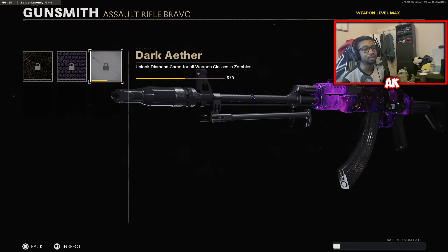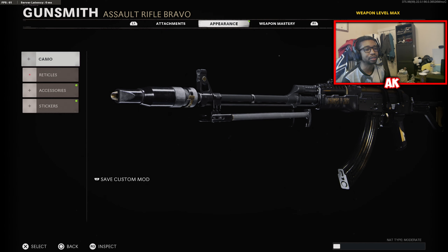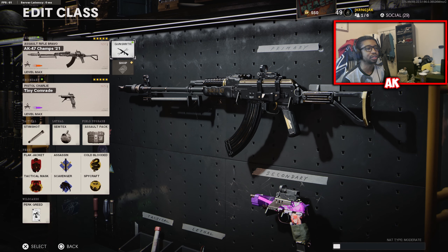So all the Master Recon camos on the AK-47 look absolutely horrendous in my opinion — it does cover the aesthetics of the weapon. But overall, my honest opinion of this bundle: probably pass. It's $15 out of pocket. It's not COD points — you have to use actual money to purchase this one.